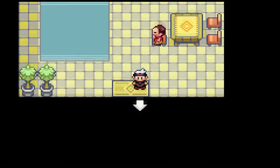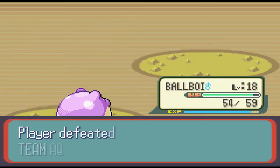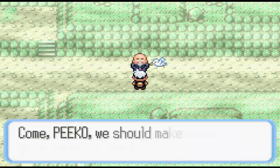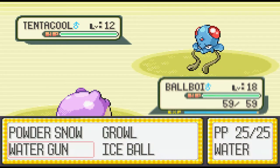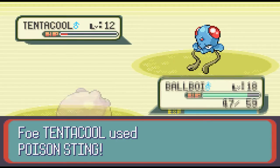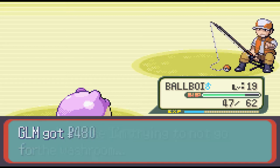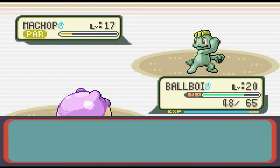From there, you save a Wingull for a sailor named Mr. Briney in our next Team Aqua run-in. He also had the Devon Goods but that's not really important. What is important is that Mr. Briney will now give us a ride on his boat to the next town, Dewford. Luckily there aren't many Water-type trainers in the early game, but Spheal struggles with them. Thankfully at level 19, Body Slam becomes available. From my Generation One runs you know how great this move is, and having that added coverage is going to go a long way.